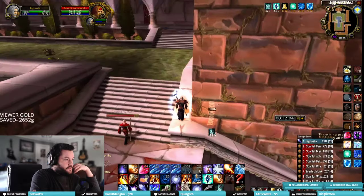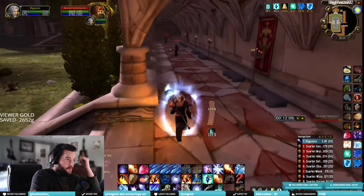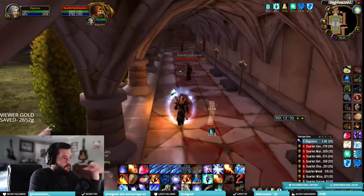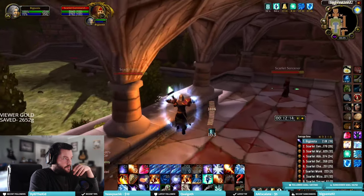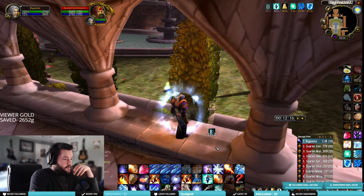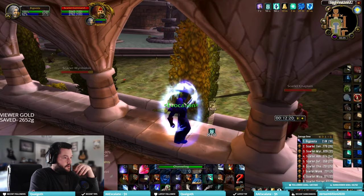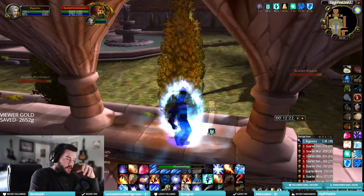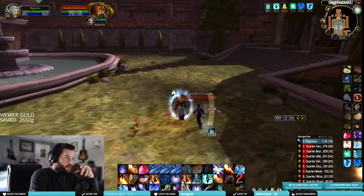Straight up the stairs in here we're going to find the only safe spot we'll be using in this pull — the very end between the two rafters. You jump up there and you can reapply your shields, evocate, activate fire ward if you want. Everything behind you — you can't see it in the video — has just stopped moving. They will not attack you.